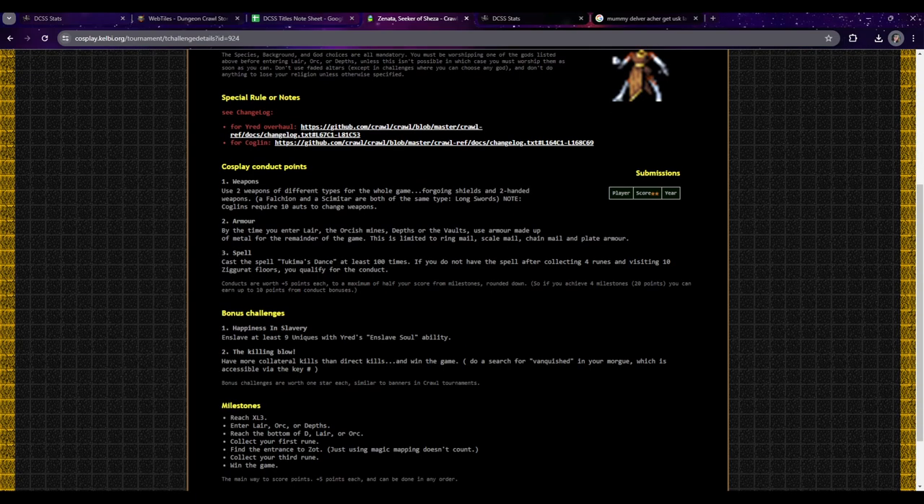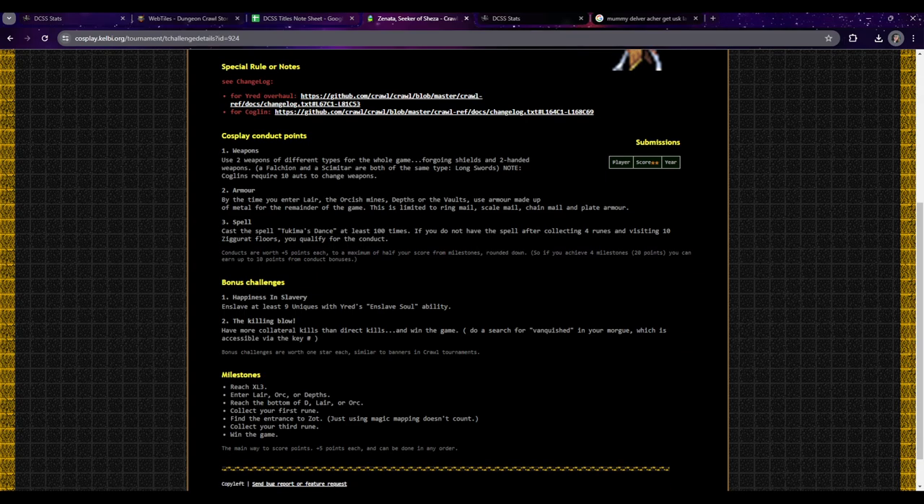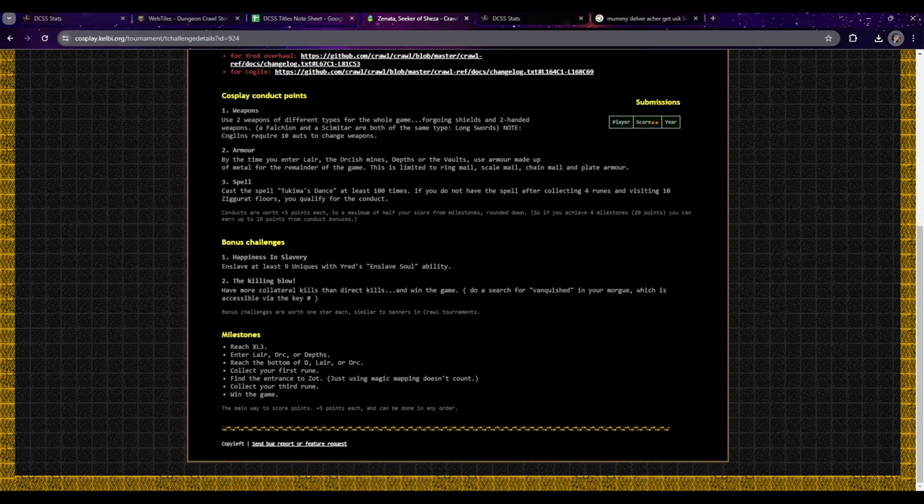For armor, by the time you enter Lair, Orcish Mines, Depths, or Vaults, you must use armor made of metal - limited to ring mail, scale mail, chain mail, plate armor. Crystal plate armor is crystal not metal. You also need to cast Kiku's Dance at least 100 times; if you don't have the spell after collecting four runes or visiting 10 Zig floors, you qualify for that conduct. Then there's enslaving at least nine uniques with the soul-binding ability.